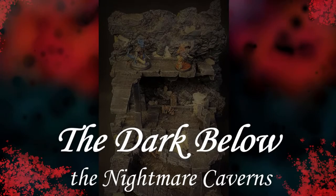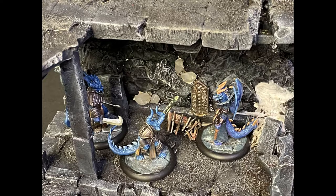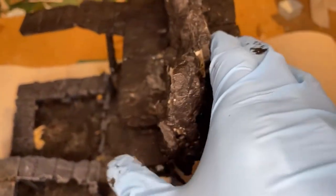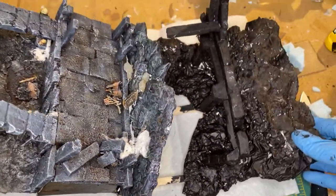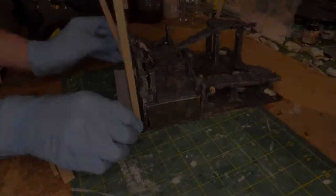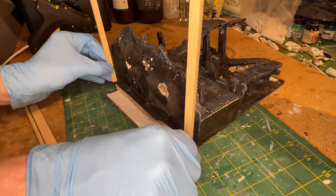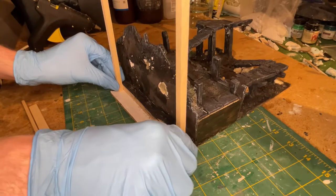Escalation. This entire build is nothing but escalation of a rather mad idea. Let's take the stairs of Moria, flip that idea upside down, and then only build half of it to start — and make it as hard as possible to build or paint. Generally speaking, this entire video is an example of how not to build terrain. This is all rather stupid, but I carried on anyway.